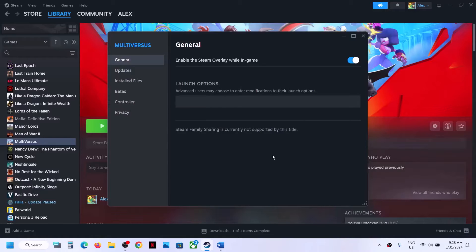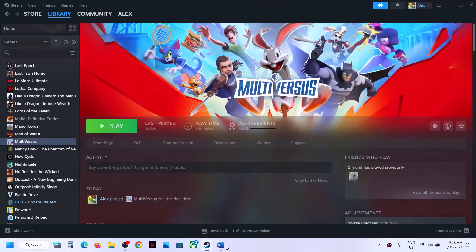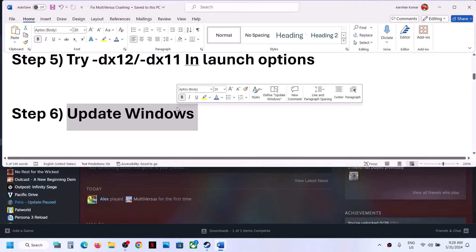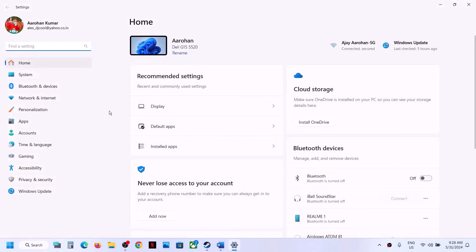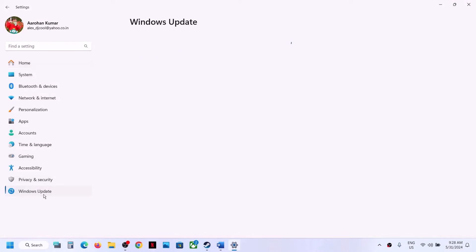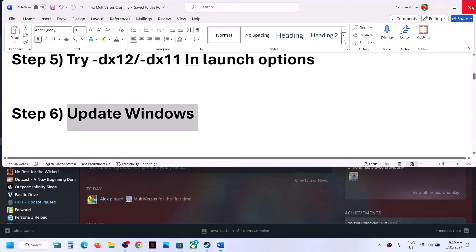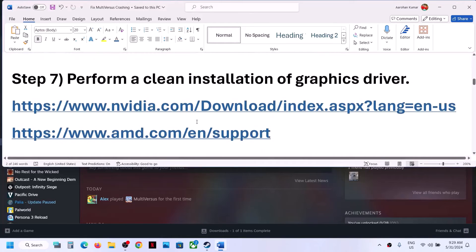If typing DX11 or DX12 still doesn't fix the issue, remove the launch option and follow the next step. The next step is to update Windows to the latest version. Go to Windows Update and click Check for Updates. Once all updates are installed, restart your computer and then launch the game.